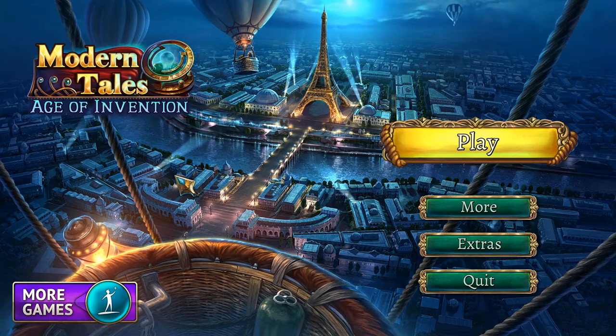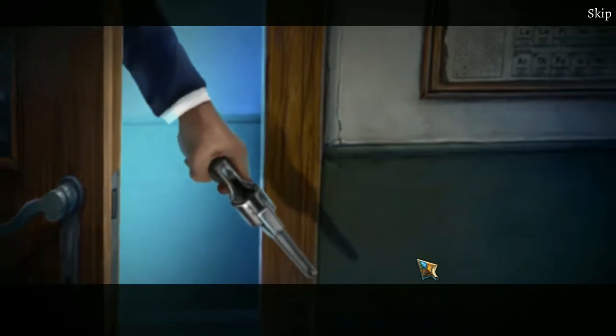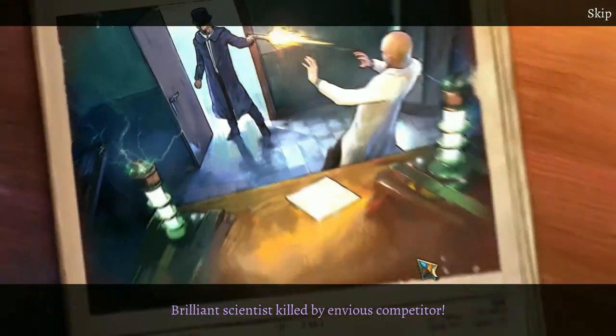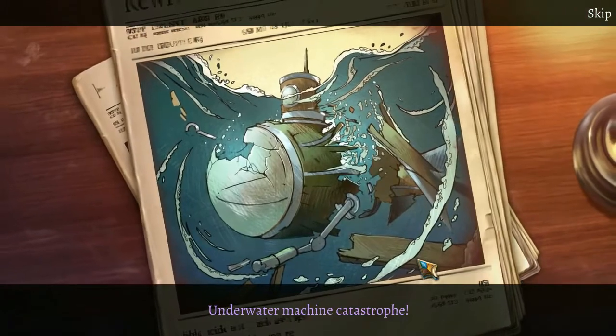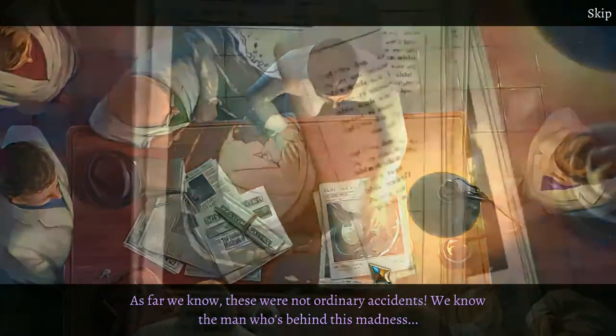Modern Tales: Age of Invention gets off to a strong start, as a driven engineer witnesses her father being kidnapped by a UFO, while a nefarious murderer looms around in the shadows nearby. She quickly goes from assistant inventor to globe-trotting heroine in just a matter of scenes — her exploits made all the more impressive by the fact that this is all set at the turn of the 20th century, meaning that her decision to wear trousers while on her adventure borders on the heretical.